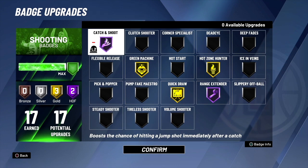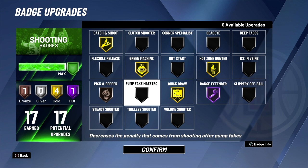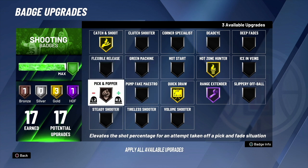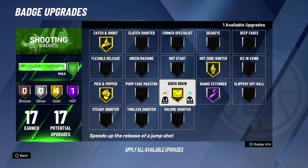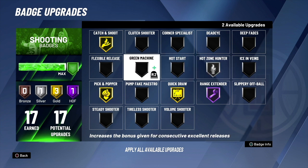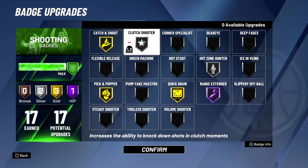Now for what y'all all came for — the shooting badge setup. I can take down catch and shoot and green machine because normally I'm not shooting too many shots; I come in when I have to but I'm not the main scoring option. But what I do put on is silver clutch shooter for the big shots, and silver hot zone hunter. This is the money badge setup right here.